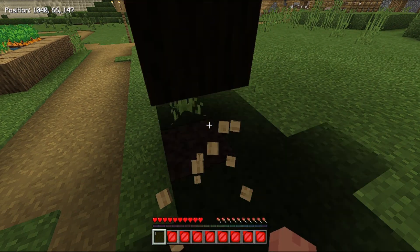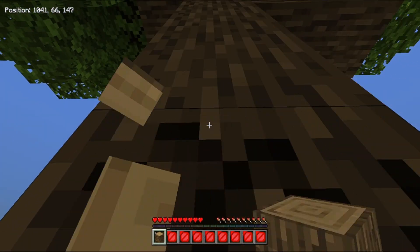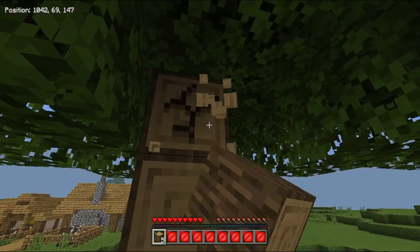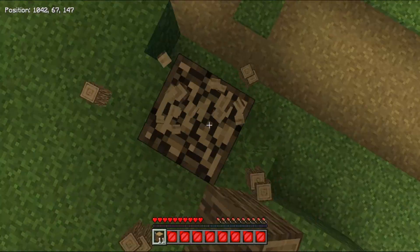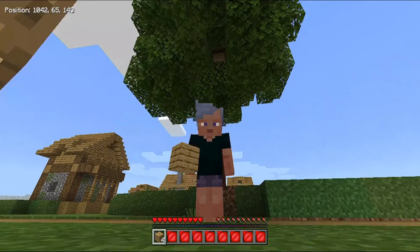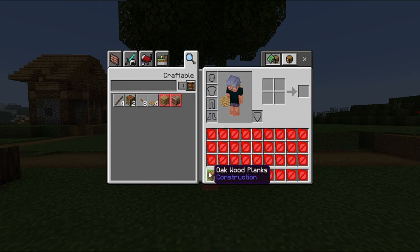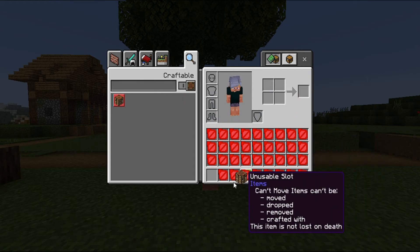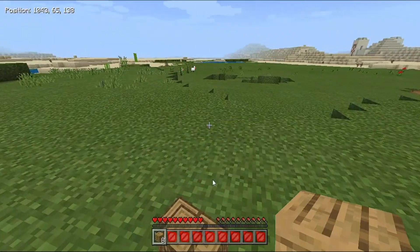First of all we are going to get our wood and we will go ahead and craft ourselves some tools. Now that we have all the logs, let's go ahead and try crafting a plank. This is how we craft something — by throwing it.